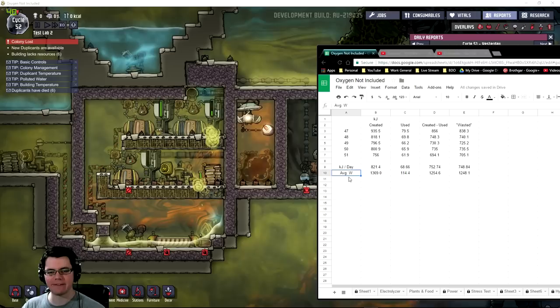These next two columns are the net results — what was created minus what was used — which is what's available to distribute throughout the rest of your colony. There is a slight discrepancy between created minus used and the wasted figure. Wasted means power that was not able to be stored. The net per my calculation is 752 kilojoules, or about 748 per the game, giving an average wattage of about 1,250 watts.